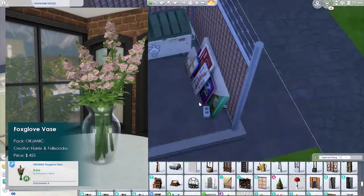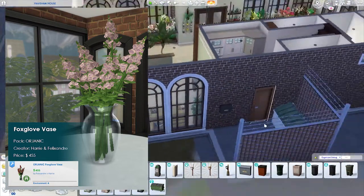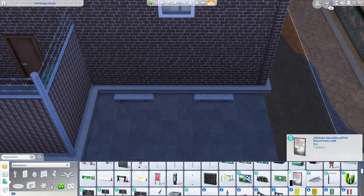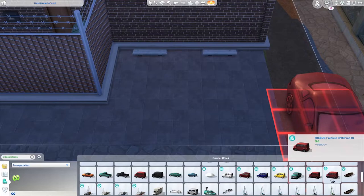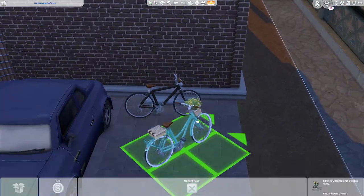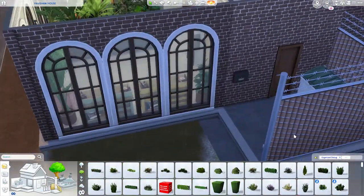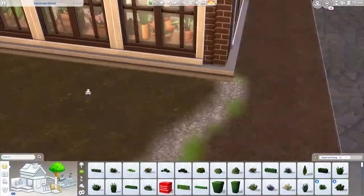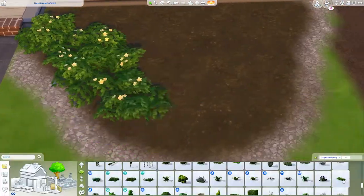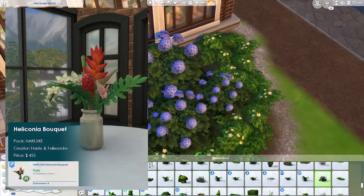Number fifteen is the Foxglove Vase from the Orogenic Pack by Harry and Felixandre. This one is huge — I think it's perfect for a tabletop near the entrance area of a rich person's house. It has a lot of swatches for different flower colors and sizes down very nicely, so it can fit on a dining room table or on the floor next to a kitchen counter.